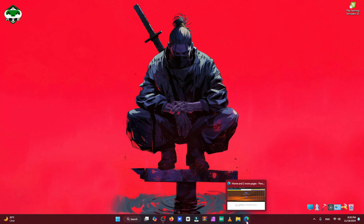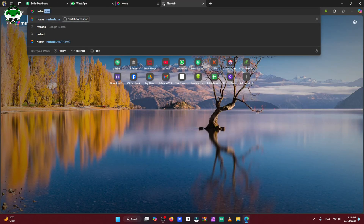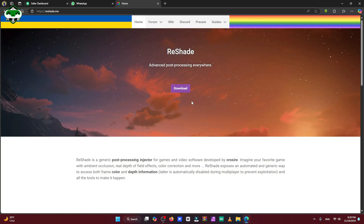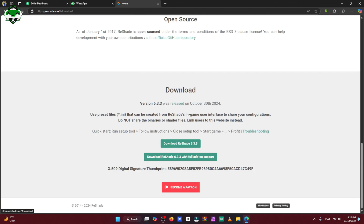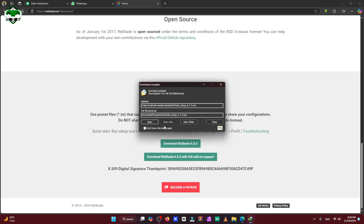Let's move on to the process. Go to Google and search 'ReShade'. Go to the first link and click download. Wait for the download to complete, then open the software.